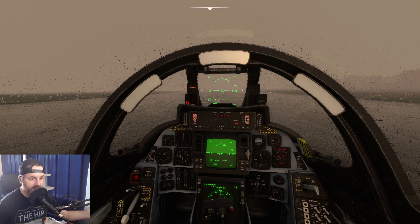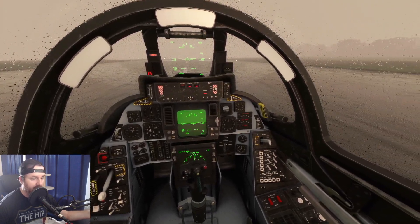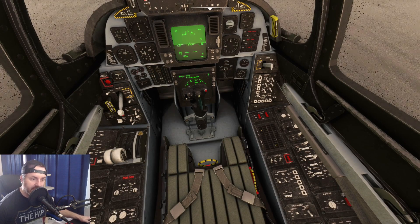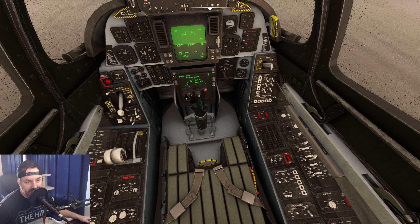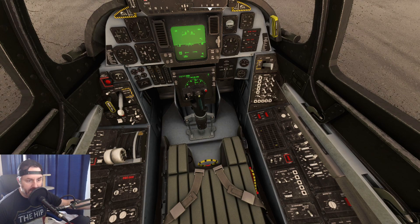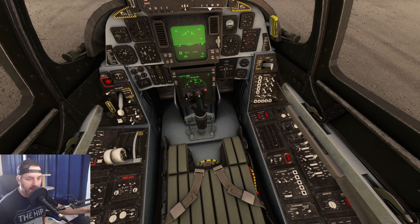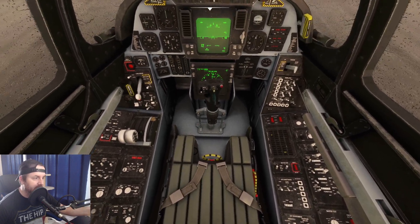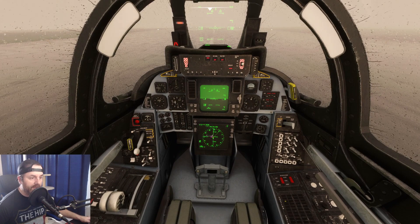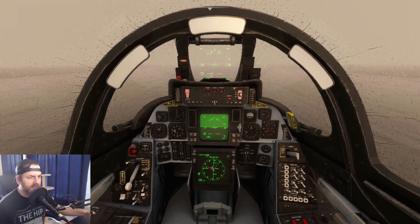I didn't touch any buttons yet. Because we have some precip outside, I want to find the anti-ice setting — engine probe anti-ice — and I'm putting that to auto. Everything else looks good. I'm going to get rid of the joystick overlay so we can see more of the cockpit.